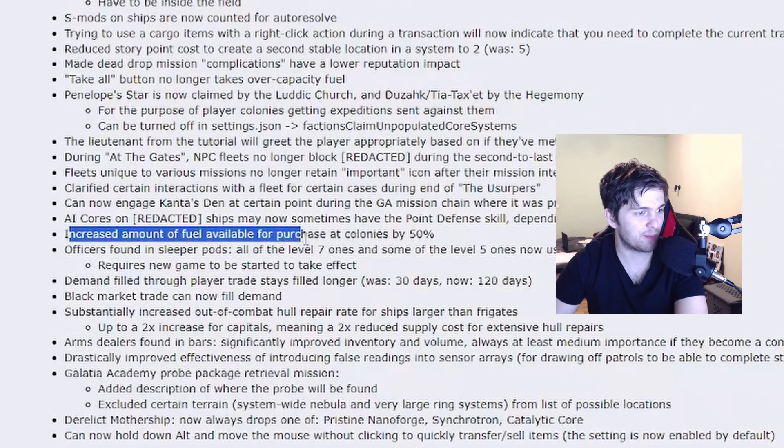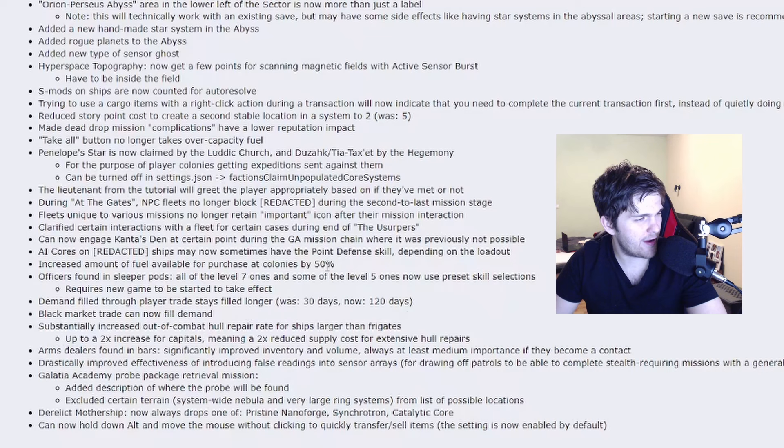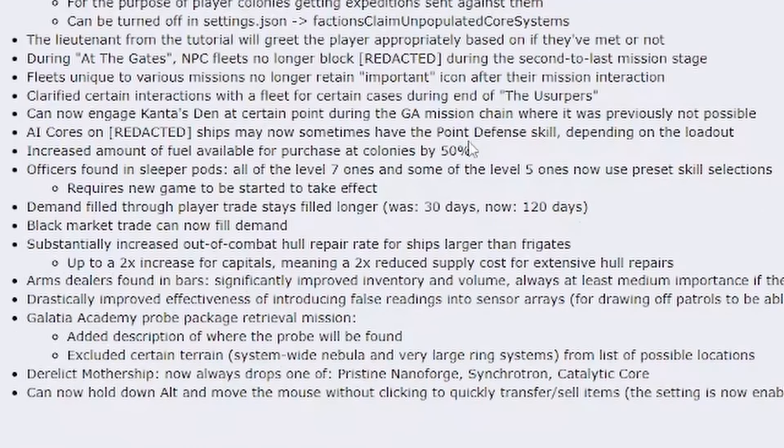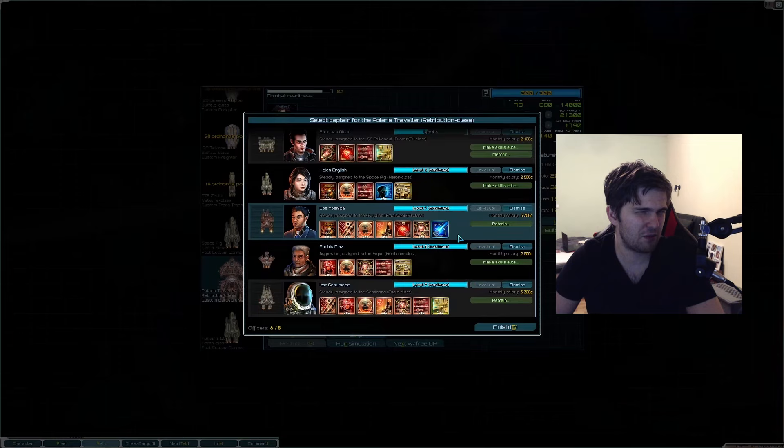The officers you find in the sleeper pods — the level 7 and level 5 ones — will now have a preset skill selection. I don't know if I like it. So you maybe don't get the super OP ones with so many elite skills that often? I think in this case randomness is more fun. But who knows — this one could be huge.